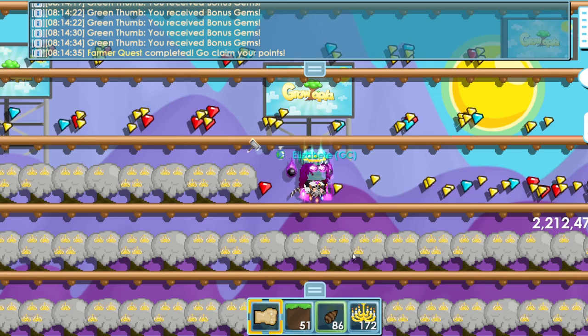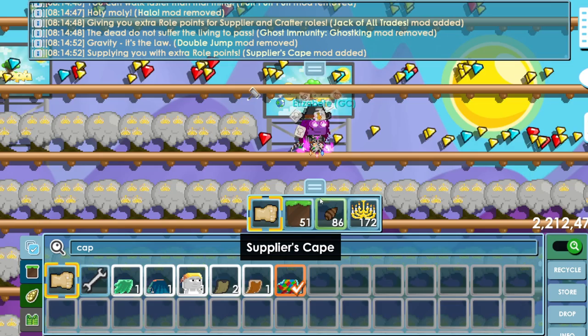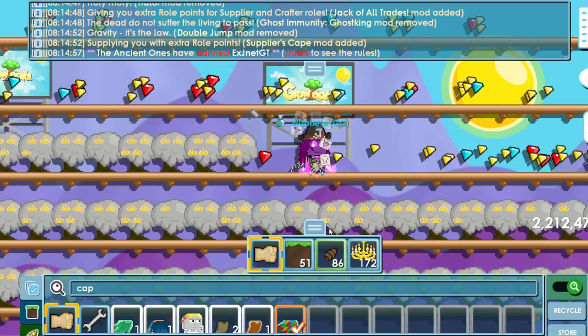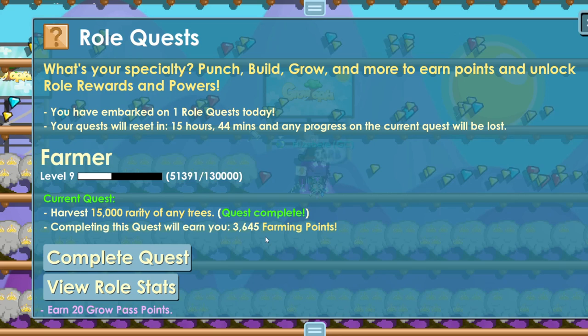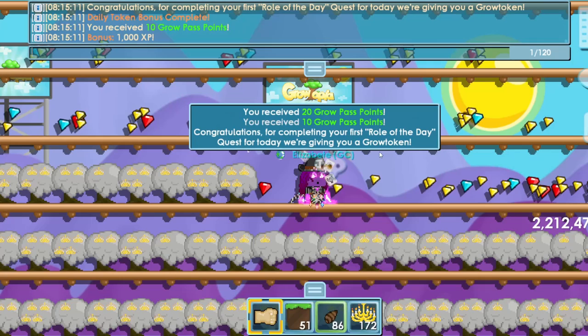I just completed the farmer quest, so let's redeem my grow token. Before redeeming, I always wear the jack set and cape — you don't need these if you're just aiming for grow tokens, but I'm wearing the full set for extra points because I'm trying to reach level 10. As you can see, I completed the quest and it says 'Congratulations, we're giving you a grow token.' So today I got one grow token.